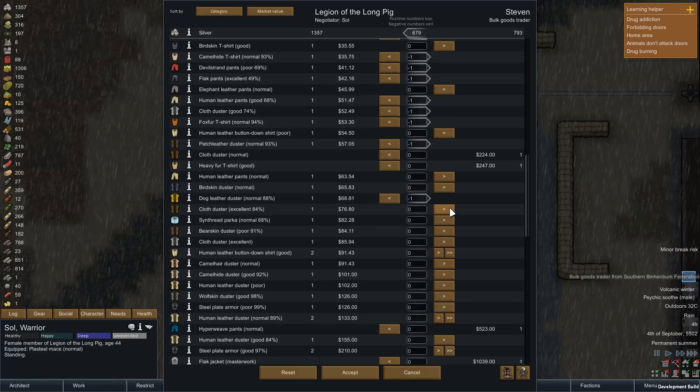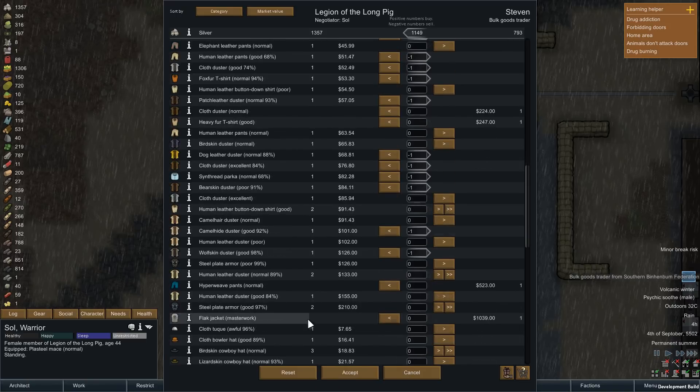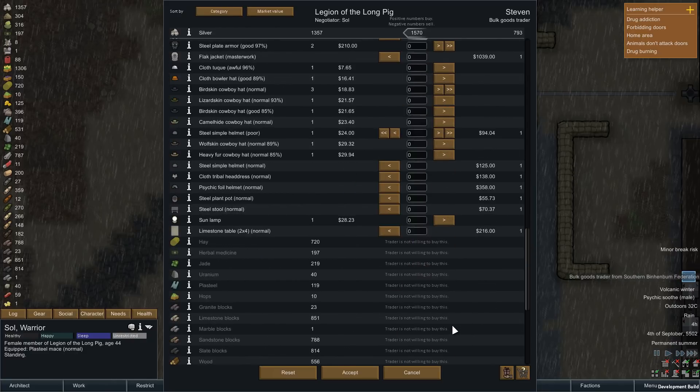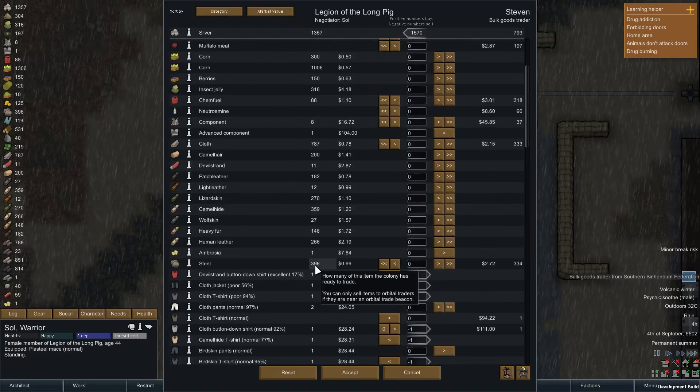Dog leather? Ugh. Hopefully it was like a Yorkie and not a real big dog. Steel plate armor we're keeping. I'll get rid of those ones because they've been partially worn - there's always more human leather where that came from. And now we've way outpriced them. They've got to have something to buy.